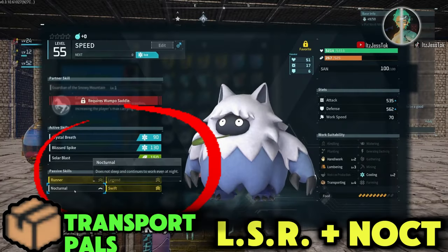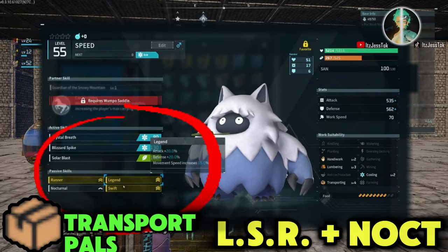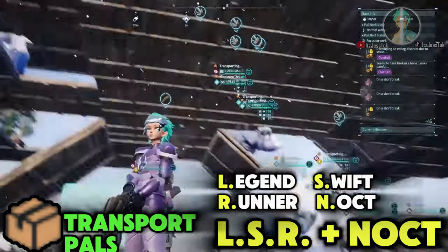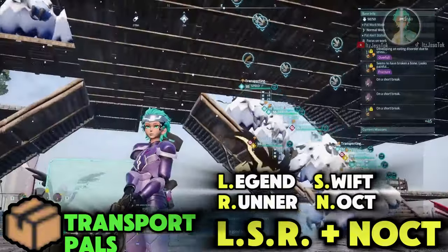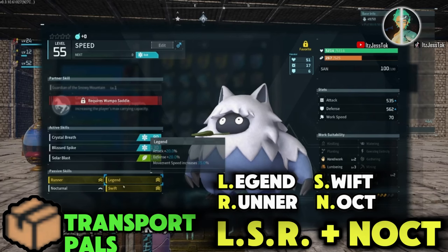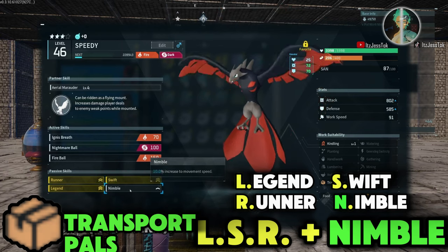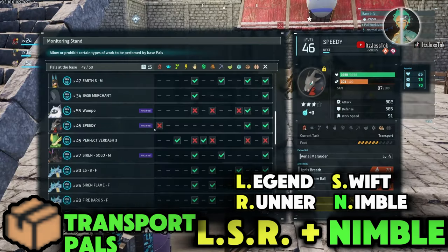When it comes to transport pals, similar to work speed, you need Nocturnal for those that sleep at night — normal pals that are not dark. So you go LSR, which is Legend, Runner, and Swift, plus Nocturnal. For dark pals, they don't need Nocturnal, so just put on a movement speed passive because you want them to get from point A to point B as fast as possible.